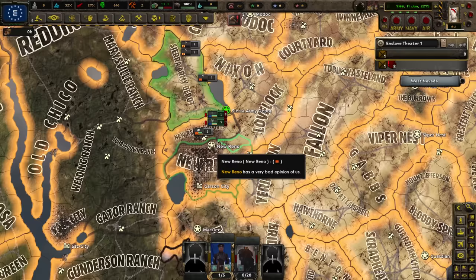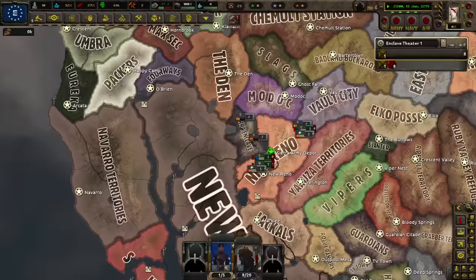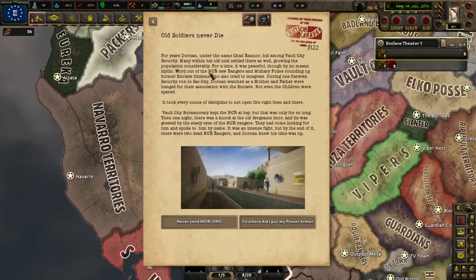I think we'll be able to conquer New Reno with those and get the trade node for money. But first we stabilize the country. I'm excited — I really like the Enclave in Fallout 2. In Fallout 3 they're a bit stupid, but in Fallout 2 I really did like them. If only they were not so genocidal, they could have ruled the entire wasteland and taken over the NCR.